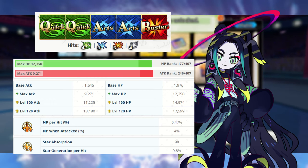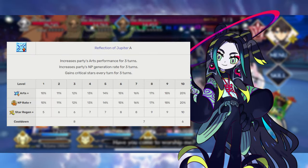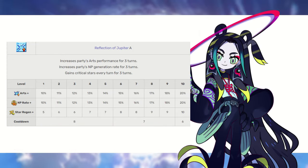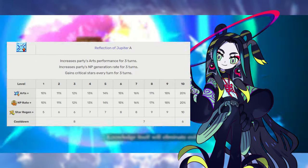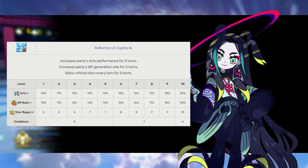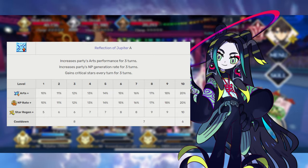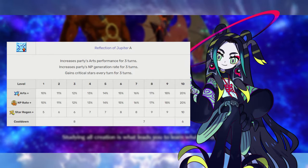Make sure you finish the Sea Monsters Crisis event to get this servant at NP5. Tai Sui's first skill is Jupiter's Reflection, Rank A. This increases Arts Card effectiveness and NP gain for all allies by 10–20% for 3 turns, and grants Tai Sui 5–10 critical stars every turn for 3 turns. We are going to be leveling this in tandem with Tai Sui's third skill, because Tai Sui Xing Jun is an Arts Looper — a servant who can repeatedly use their Arts-type Noble Phantasm to farm with impunity. Both skills help with NP refund and demand priority.